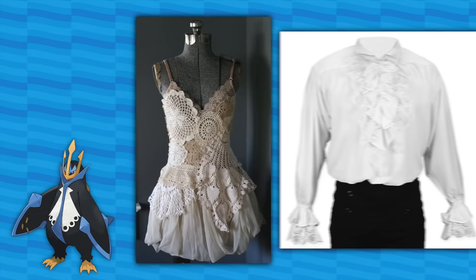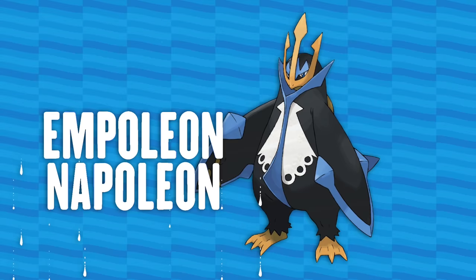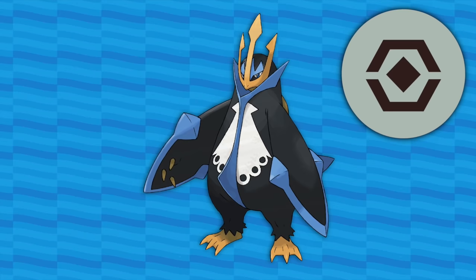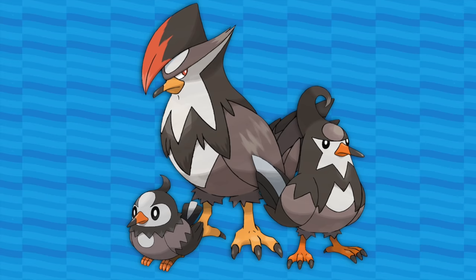Empoleon's white belly resembles fancy ruffles or doilies, and it's got a big collar, for it is the Emperor. Perhaps even a direct reference to Emperor Napoleon Bonaparte — hence the name Empoleon from Napoleon. And lastly, its steel type rather than ice is a reference to icebreaker ships. Its middle is even shaped like the tips of some of them; it slices through icebergs with ease with its blades of steel.